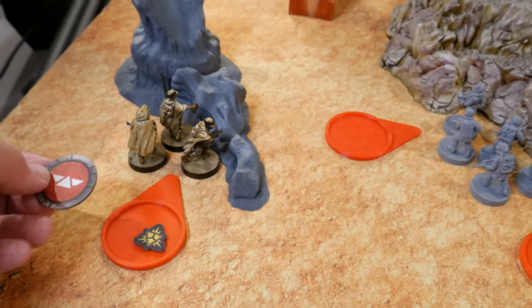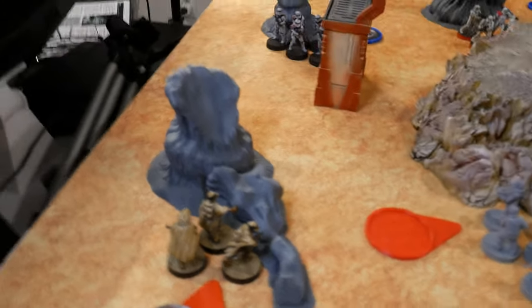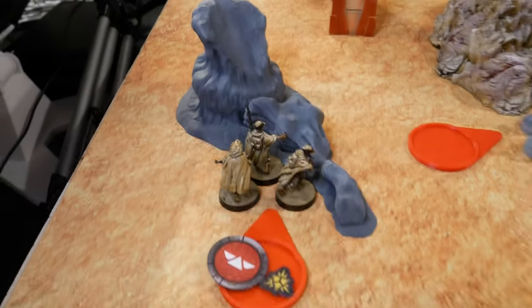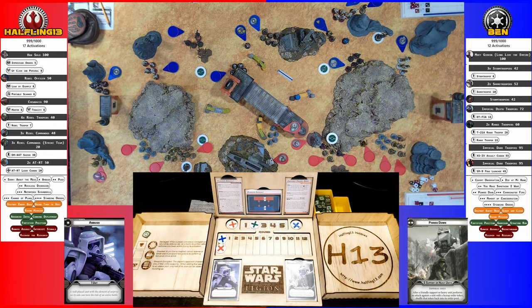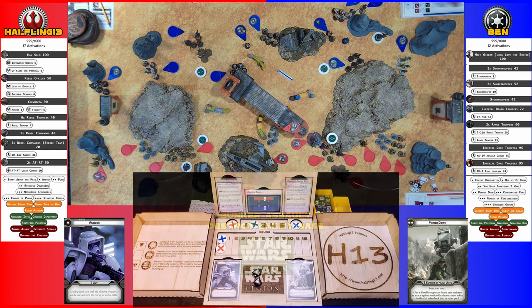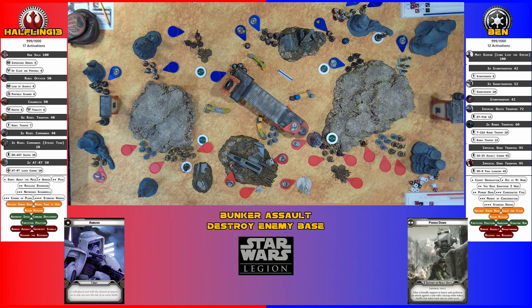Drew Special Forces — going with these Commandos. They rally successfully, take an aim, and shoot at the red squad of Stormtroopers. Scoring one hit, then two more — three total. Light cover: one save. One hit through, two red saves — one dead, point of suppression. Better than expected.